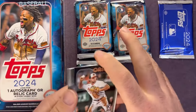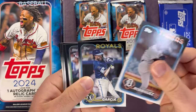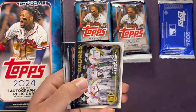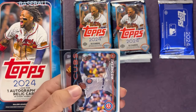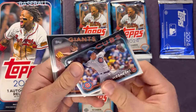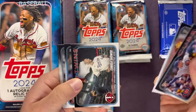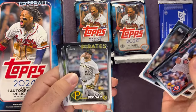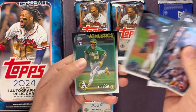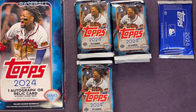I haven't seen an auto or relic so far. Jordan Westberg rookie, Edward Rodriguez, Michael Garcia, Soderstrom, Padres. Hayden Wesneski, Camilo Doval, Carlos Correa, Clay Bednar, Braxton Garrett and a Zach Giloff rookie — another nice one there.